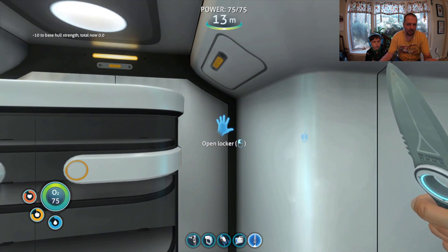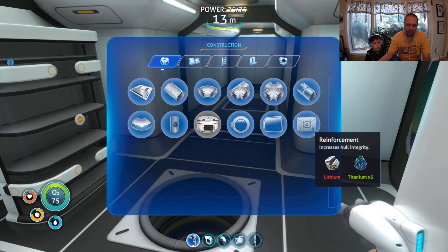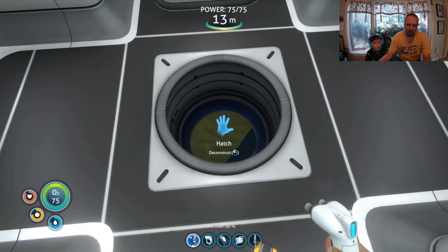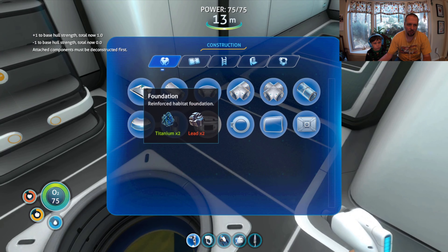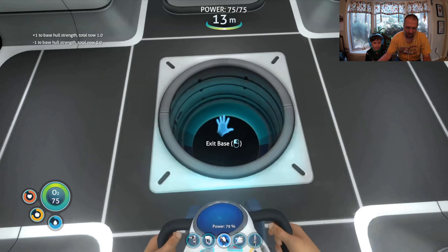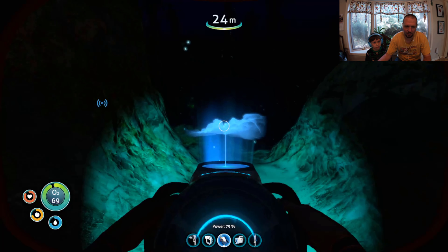Okay, so I just saw something that says our base hull is now zero strength. I don't think we should build any more on this until we can improve it a bit. I think it's because we built a number of things like glass tubes that aren't really that strong. So in order to improve this, we want to add things like this foundation or the reinforcements. Okay, we got our thing-a-ma-jigger. Wow, this works so well.